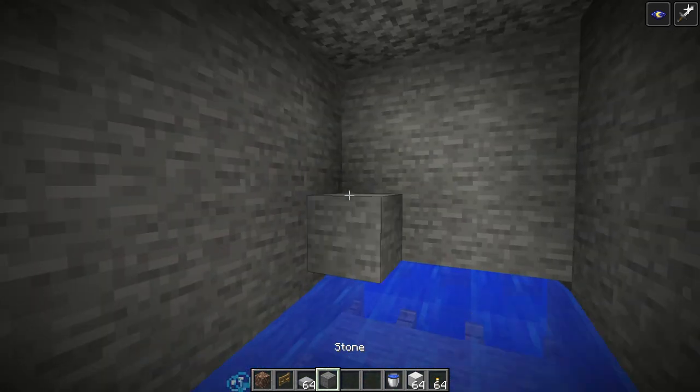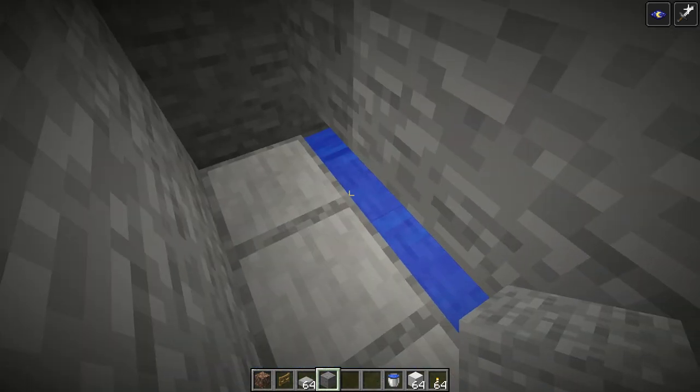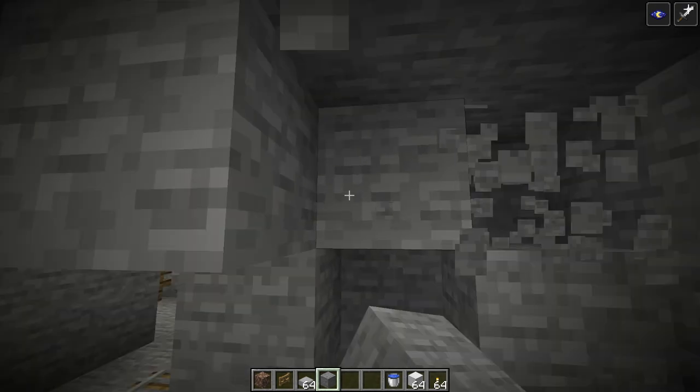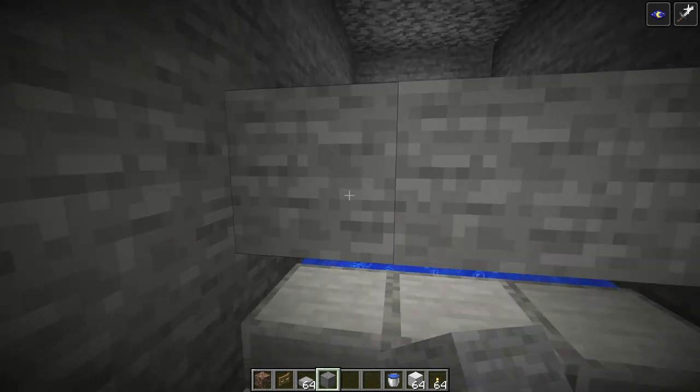Put a roof on this section so it's only one block wide, bringing it all the way along so there is only a half-block gap. This is going to be your killing chamber direction, so start digging out here and bring that along as well.